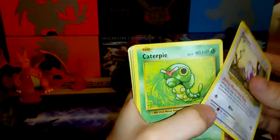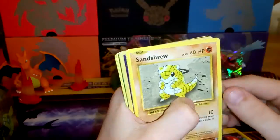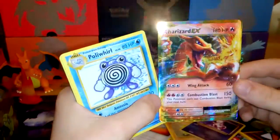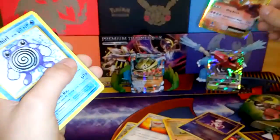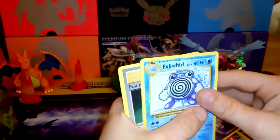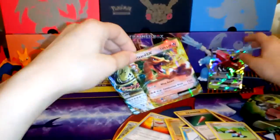So we have Rattata, Caterpie, Magnemite, Voltorb — I see something — Sandshrew, Mewtwo, and a Charizard EX! Oh I couldn't get the reverse holo out of the way but we have a Charizard EX, that's an amazing pull. We have two EXs — Poliwhirl, Full Heal, Porygon — two EXs and one guaranteed GX.